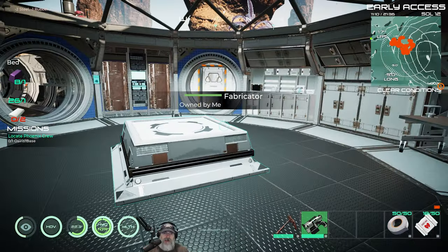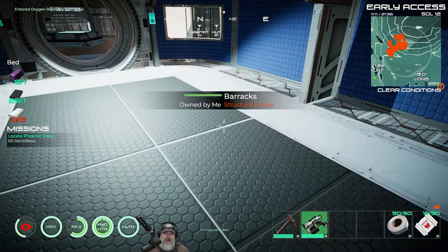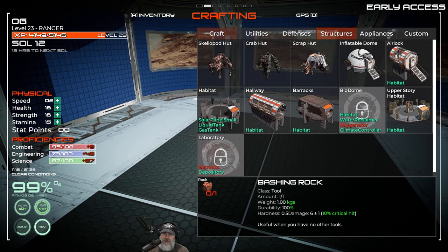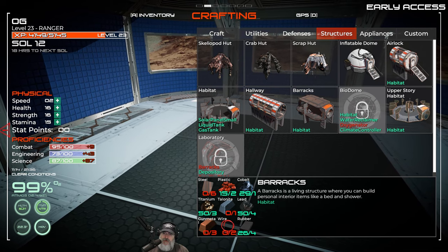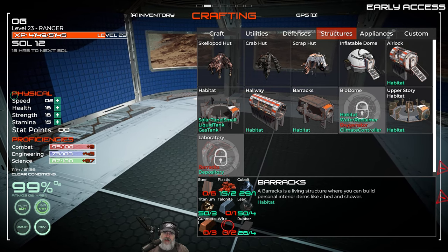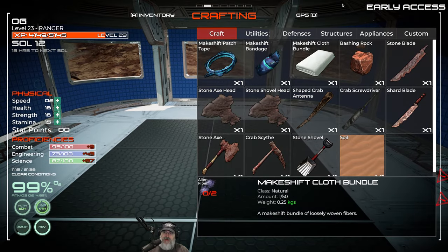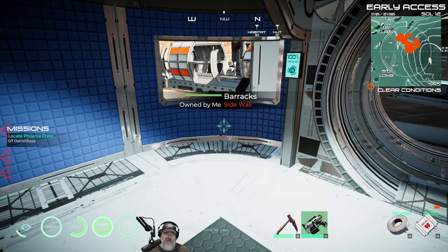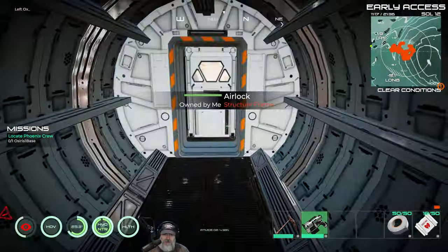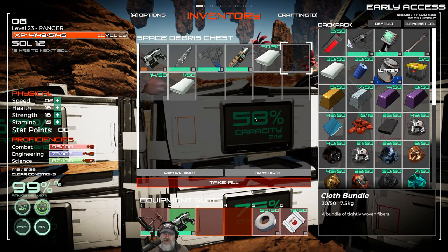Our habitat is pretty much all set up. Now here is the barracks. For those new to the game, the barracks becomes available after you build the habitat. You can see on screen what it requires to build from scratch, and then you have to put walls and windowed walls in place. In the barracks we have a bed, which needs two cloth bundles. We have a lot of cloth because you just loot the crap out of it.